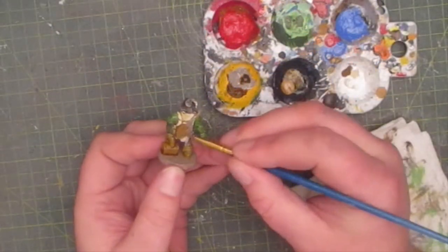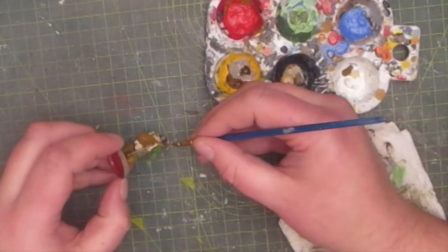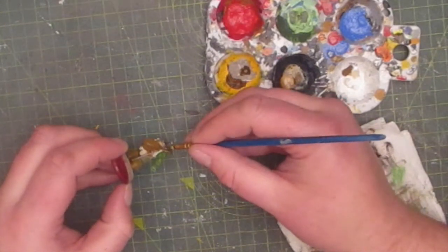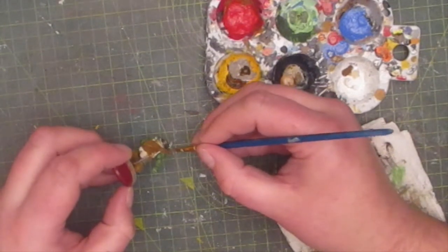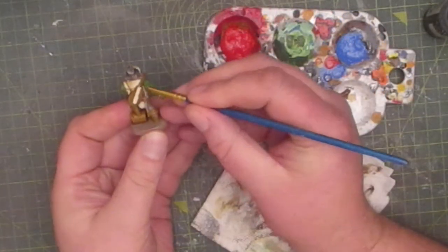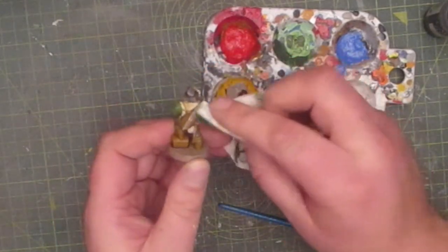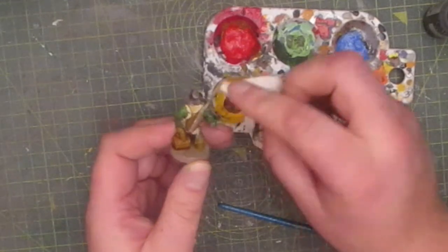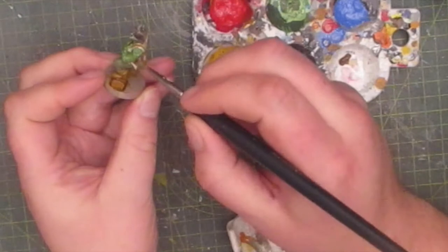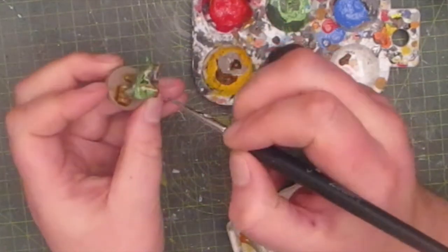Using a different shade of brown I painted the guitar strap across his back. And when it came to painting the guitar strings I did something different — I painted them in an off white colour then wiped off the excess, as I didn't want them to stand out too much. I brushed on some brown wash over all the clothing to give them some definition.